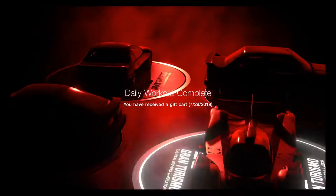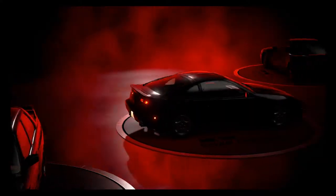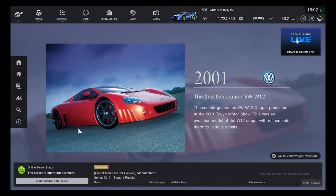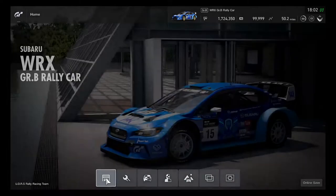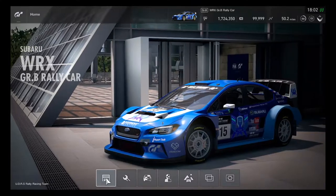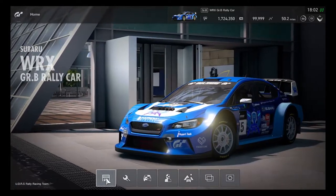Looks like the daily workout is complete for today's challenge — let's see which vehicle was received. The Nissan Fairlady Z300ZX, a JDM Classic — added to the garage. Rally cross racing is very extremely fun for Group B rally cars. Taking the chances, getting good skills, improving everything. Staying on the inside turns while off-road racing.